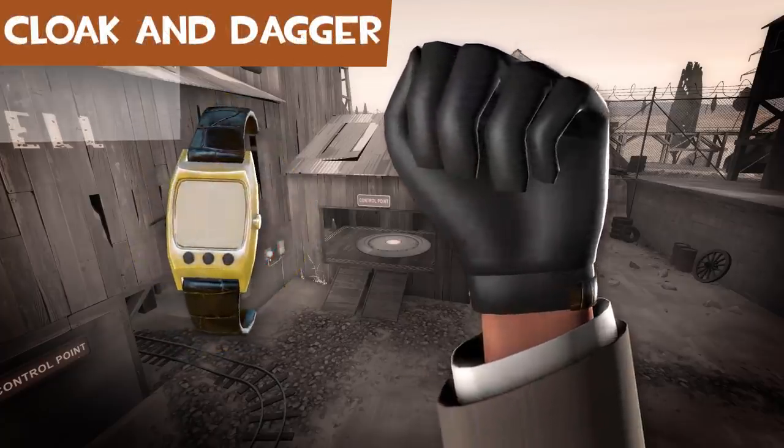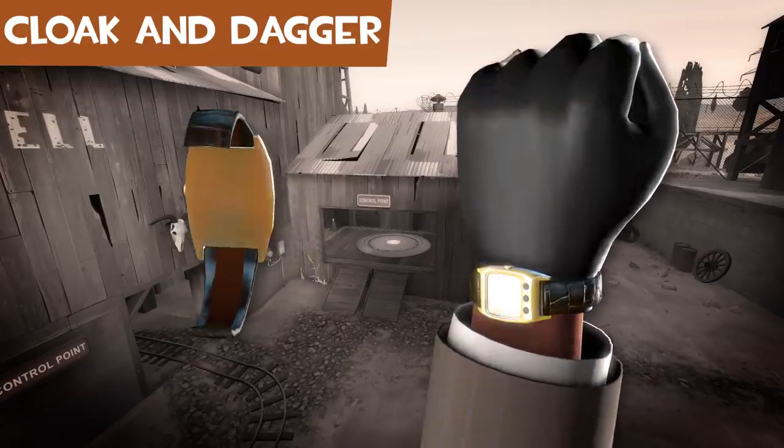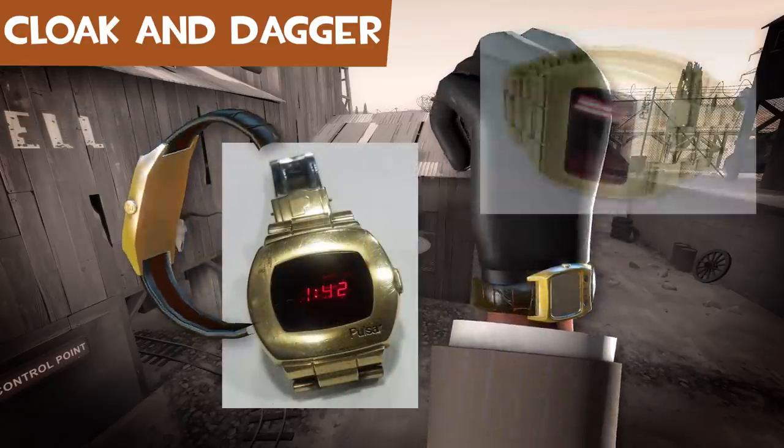The Cloak and Dagger is a digital watch that looks like the Stock Inviswatch. It kinda looks like a gold Pulsar P1 or P2 with a leather band.